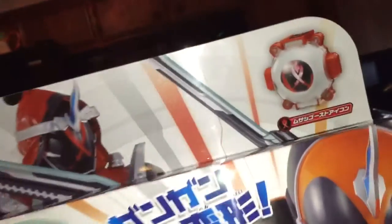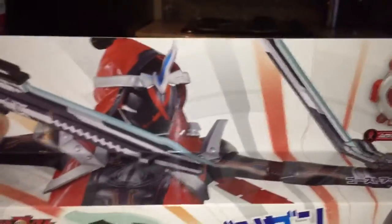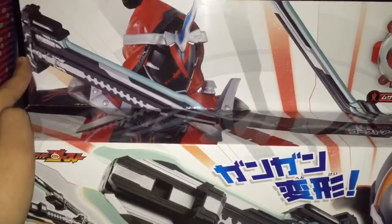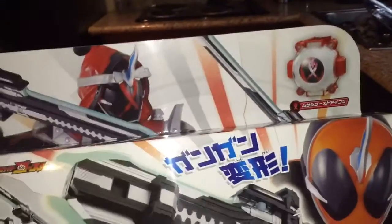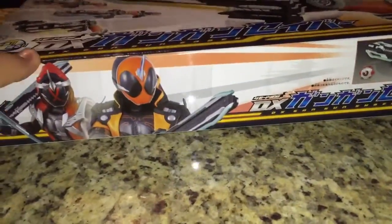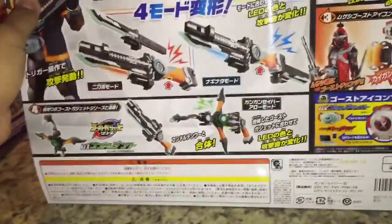On this side we have Kamen Rider Ghost using it in Blade mode. On this side we have him using it in Naginata and Gun mode. On top we have a picture of him in Musashi Damashi holding it using the two-bladed mode. Here we have Ore Damashi and Musashi Damashi. And then on the back is, of course, everything you're going to do with this thing.